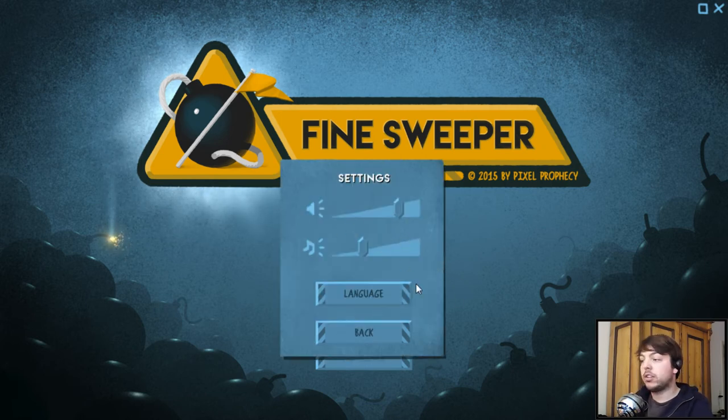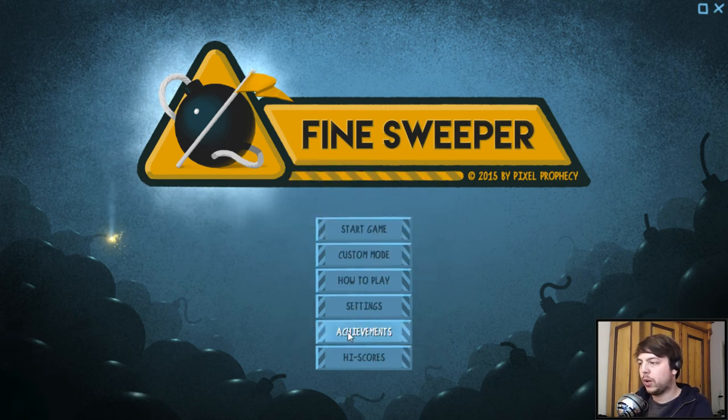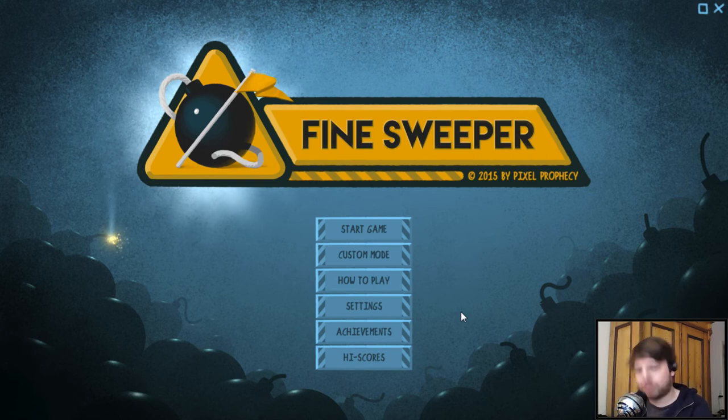You have several song options, which is good, and language settings. No resolution settings, but you can drag the window in windowed mode, and you can jump to full screen which will just take your monitor's natural resolution. So you do have resolution options basically, just not in the menu. It works well enough — you don't need much more in the settings menu for this game.